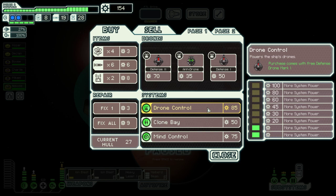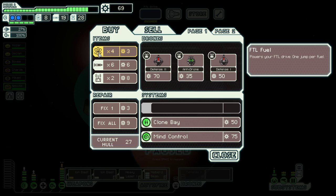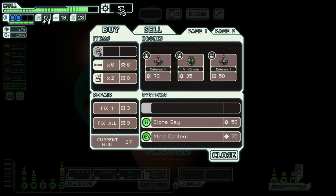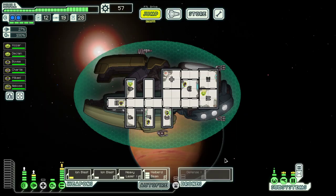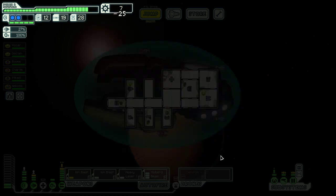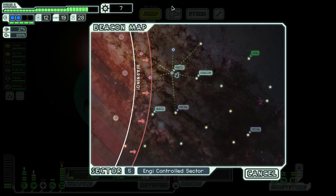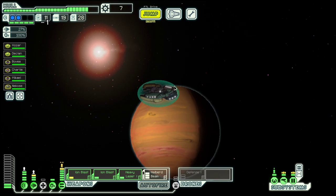They have drone control with the drone I actually want, so occasionally it works out finding it in the store. I also have two power bars for the defense drone. Then let's go to this quest.